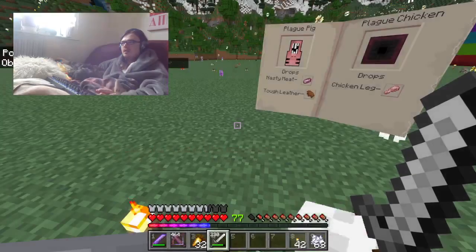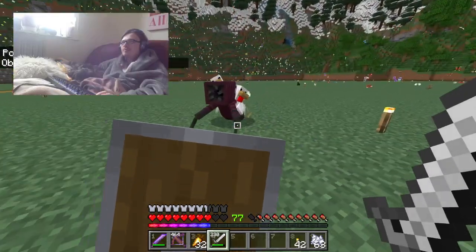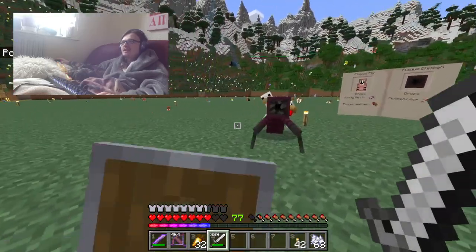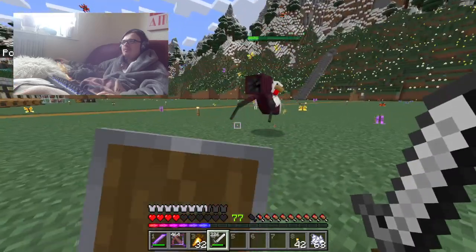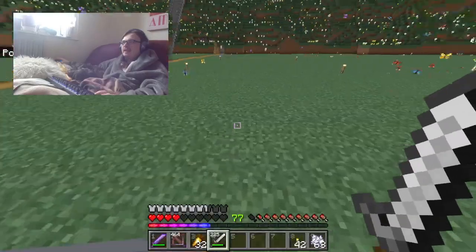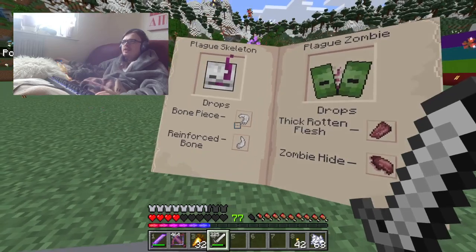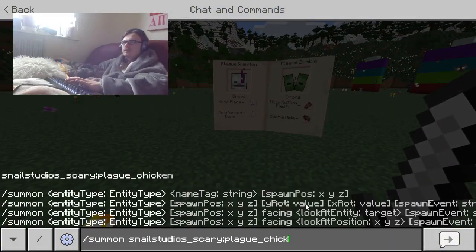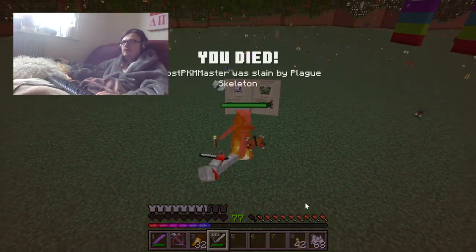The plague chicken doesn't look so much like a plague chicken — it looks like a parasite has infected a chicken and burst out of it chest-burster style, but it's also like wearing the corpse of the chicken that it burst out of. Still creepy but not exactly what I expected. Next up is the plague skeleton — it drops bone pieces and reinforced bone.